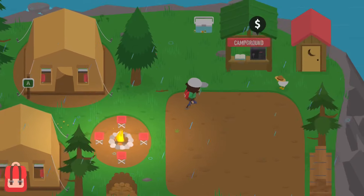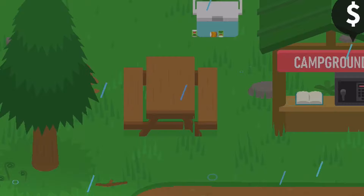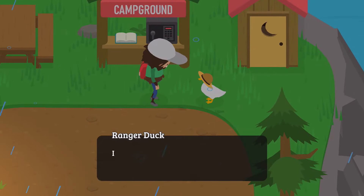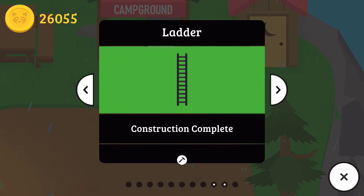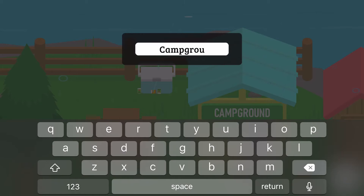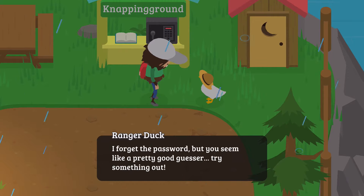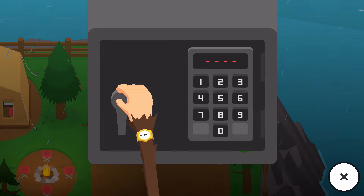I do have a few more things to build. We need to build a picnic table - that's complete. We just have to build a fence and then customize everything. We'll call it the Napping Grounds instead of the campground, because we pretty much just kidnap everybody to bring them here.